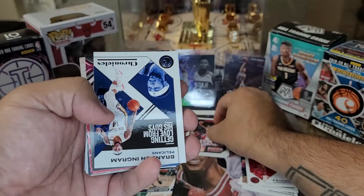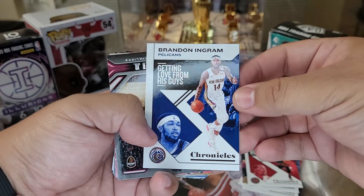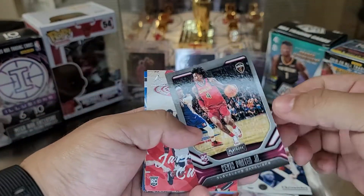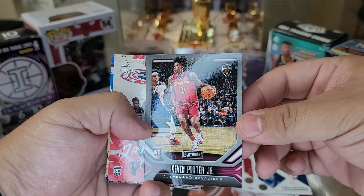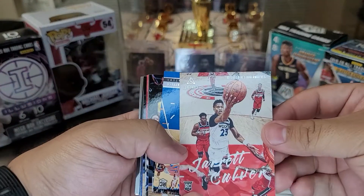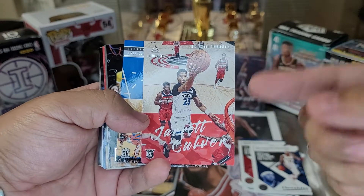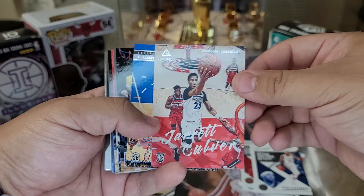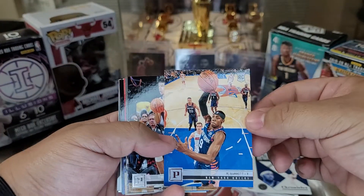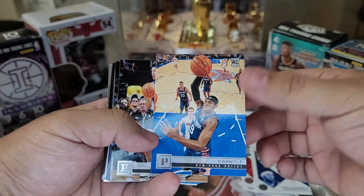Alright, then we got a Brandon Ingram — most improved. We have a Kevin Porter Jr. playbook here. Jared Culver — another one. This guy, every time I break Chronicles, he's the main guy I get. We got an RJ Barrett — pretty good, I mean not the best card but decent.